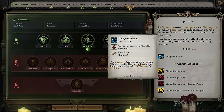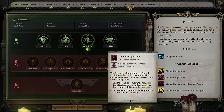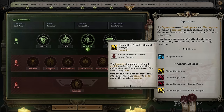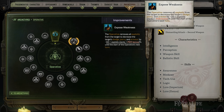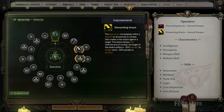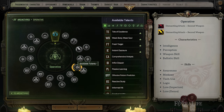Next is the Operative class. They have a focus on Intelligence and Perception. They like to exploit enemy weaknesses and typically have very high single-target damage. If you want to be like a sniper, this is a great class for you. They're also good at debuffing enemies and allowing you and your team to deal more damage, making enemies less effective in combat in general. So if you want to be a debuffer slash high single-target damage character, Operative is not a bad choice.